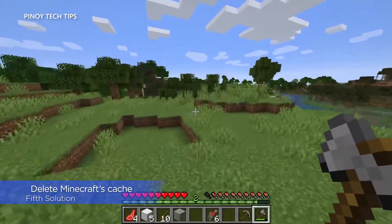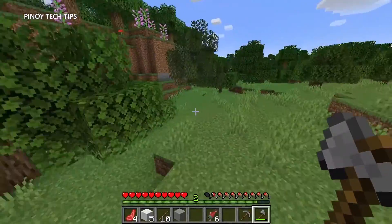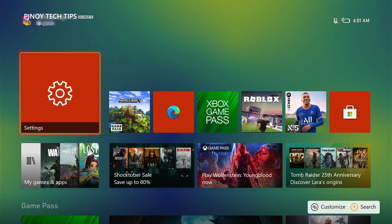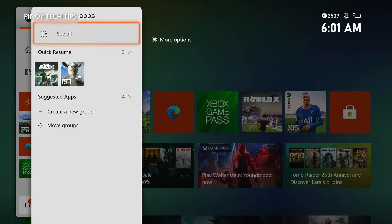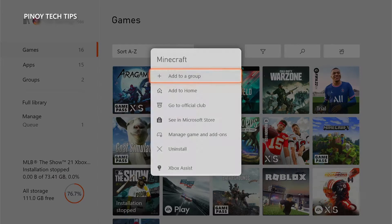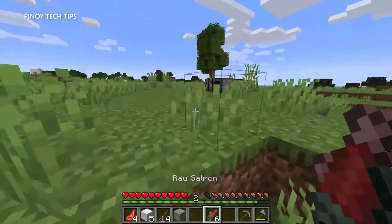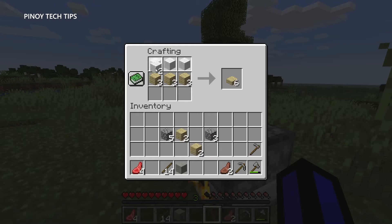Fifth solution: delete the game's cache. Another possibility is that Minecraft disconnects from its server when its cache gets corrupted. A game cache is a collection of small files that the game and firmware created to make the game run smoothly, but they can sometimes get corrupted causing lagging and stuttering. Press the Xbox button on your controller to pull up the side menu, highlight 'My Games and Apps' and press A, select 'See All', highlight Minecraft and press the menu button. Highlight 'Manage Game and Add-ons' and press A, then select 'Save Data' and 'Delete All' to remove the cache.